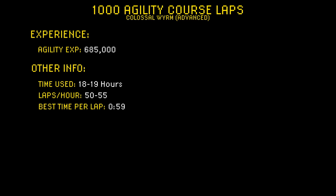When it comes to experience earned, I earned 685,000 agility XP. When it comes to time used, I used about 18 to 19 hours, which is about 50 to 55 laps each hour. The best possible time per lap you can do is 59 seconds.